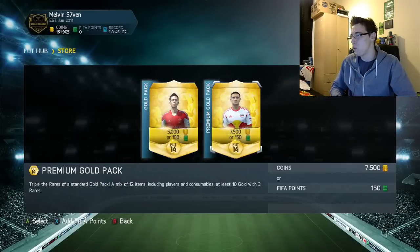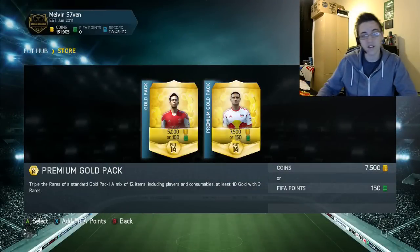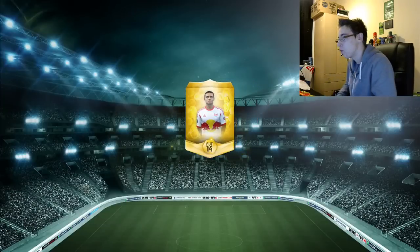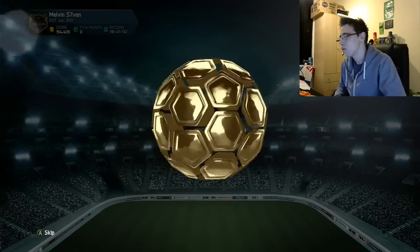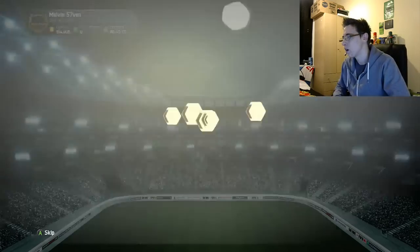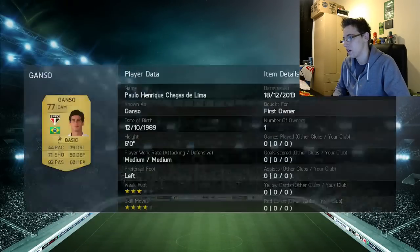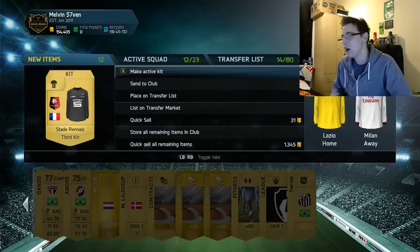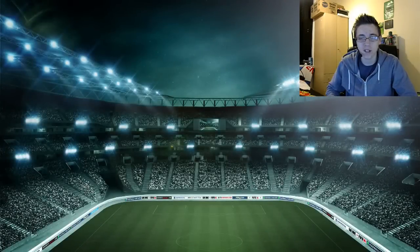I'm going to open one normal pack just to end it and see if the luck can extend — maybe get informed Tevez who's just been released, or second inform Rodriguez, who I want to try because his first inform was pretty good. We get Ganso, who is now a non-rare with four star skill — what a letdown. If you enjoyed, please hit the like button, subscribe for daily FIFA 14 content, and peace.